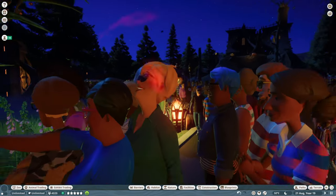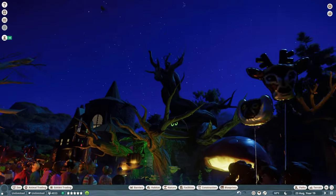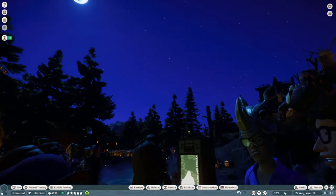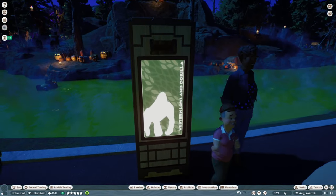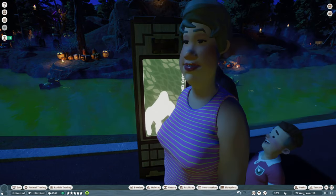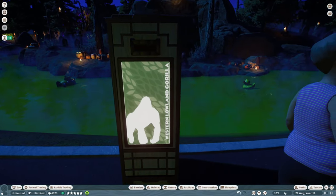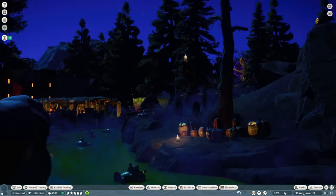As you can guess, the animals are more on the spooky side. Oh, look at those stars — almost a full moon! These artworks around the park are from the Steam Workshop, they're in the description. They're really cool. Over here is the gorilla.